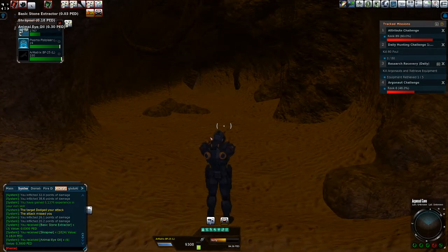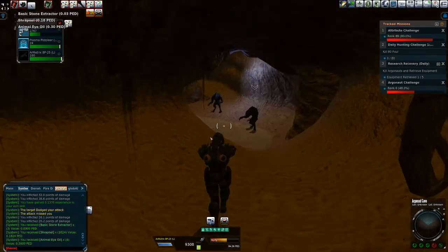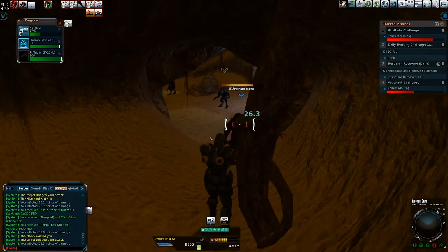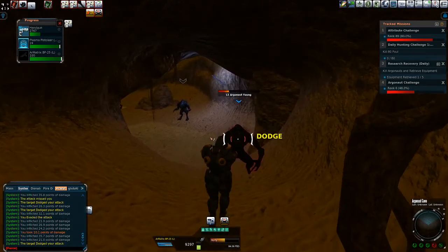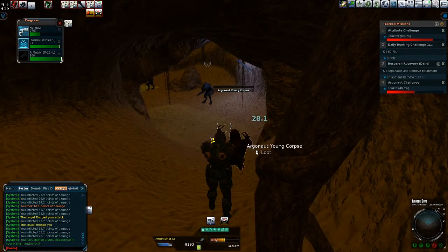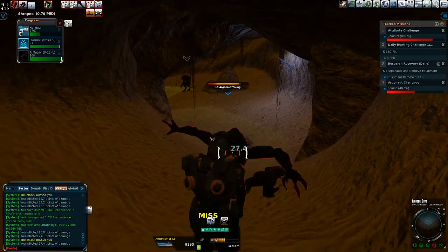Oh, that basic stone extractor is nice. It goes for one of the earlier textures - kneecite, soap, or one of those stone textures - so it's nice to get that. If we get a big enough stack, that's a texture run, although I should go build up my texture skill on the next island before we do that, and we would probably do a little better.